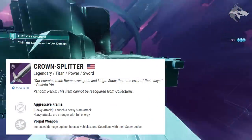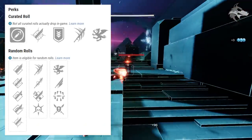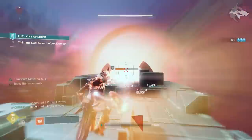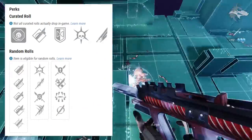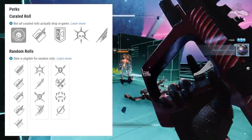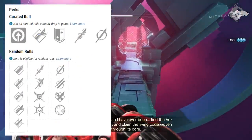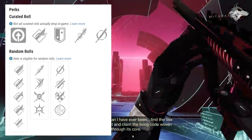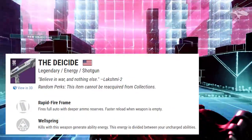The class swords from Year 1 are returning as world drops. Crown Splitter is a void aggressive frame sword for Titans, rolling Relentless Strikes, Tireless Blade, Flash Counter, and Thresh in the first slot, with Vorpal Weapon, Whirlwind Blade, Surrounded, and Counter Attack in the second. Eternity's Edge for Warlocks is a solar vortex frame sword rolling Tireless Blade, Energy Transfer, or Relentless Strikes, with Counter Attack, Flash Counter, Surrounded, and Assassin's Blade in the second. The Quickfang is a void lightweight frame sword for Hunters.